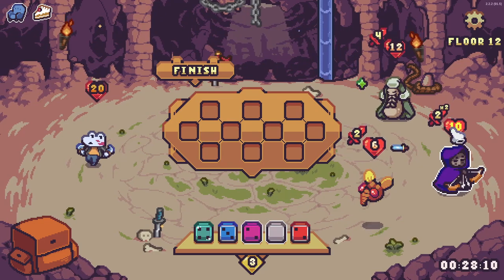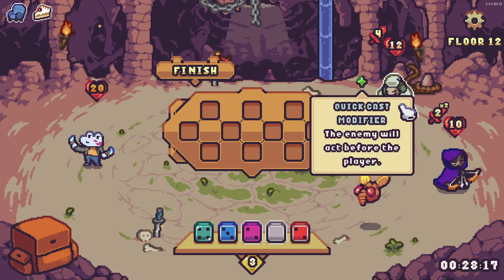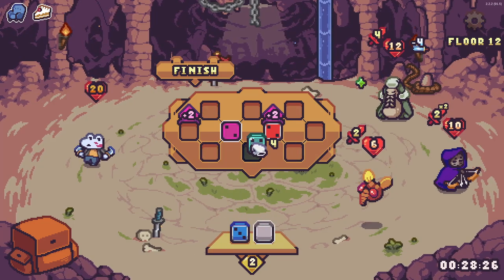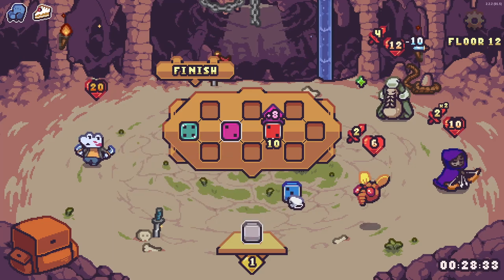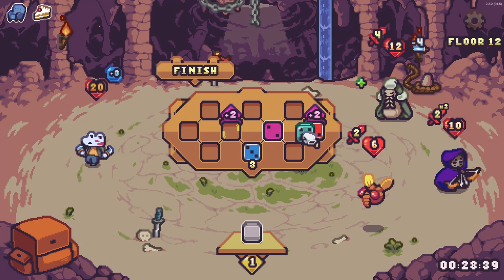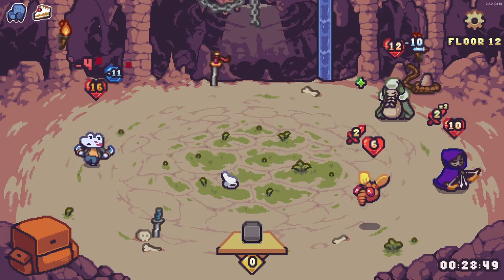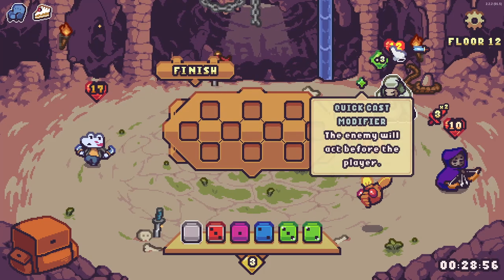I need to start discarding because my hand is getting a bit unreliable. A new enemy: ten health, does two times two damage, and acts before me — that's rude! I'll target this one first. Using the hollow die means it costs nothing. I thought I was in trouble there but it's fine.